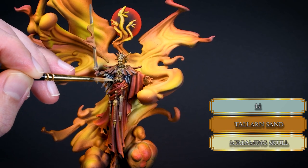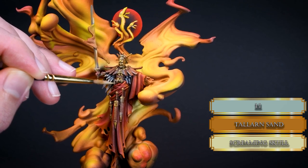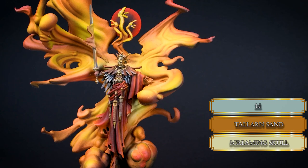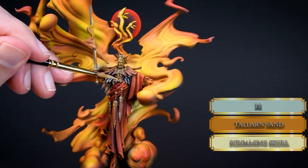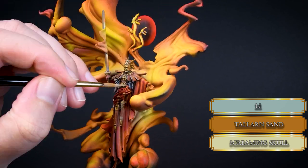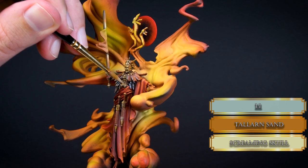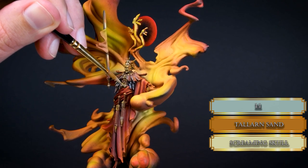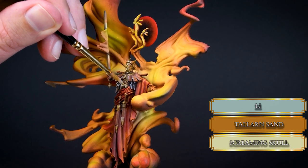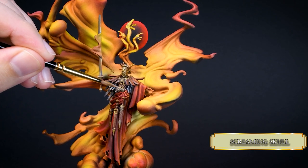Now we paint the scarf around his waist — which in Europe we refer to as a belt. It's kind of an off-white cloth, so I mixed some Screaming Skull with Tallarn Sand for the base coat. Do not paint the recesses — we need those high contrast shadows for definition and depth. Then highlight those folds with Screaming Skull, focusing on the top part.